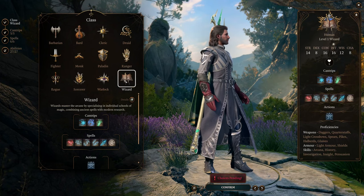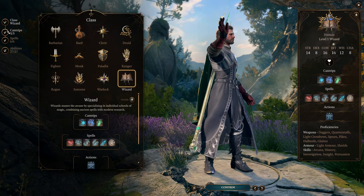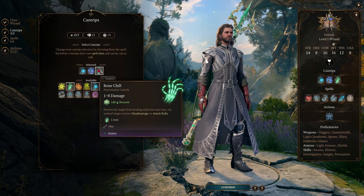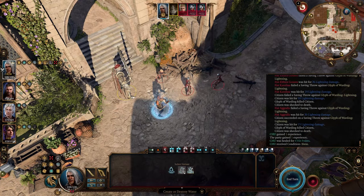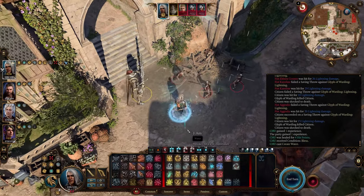We're starting as a wizard and later focusing on the Abjuration subclass to unlock an important spell. At level 1, we get to choose a few cantrips. I'm going for Ray of Frost, Shocking Grasp, and Bone Chill. In this build, we'll mainly focus on frost spells, because combining these spells with the wet condition is going to double the damage. So we'll take advantage of that to make our wizard incredibly powerful.